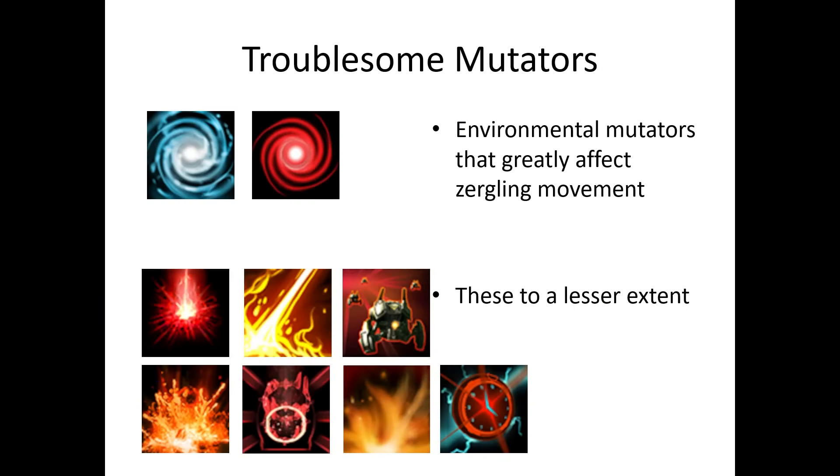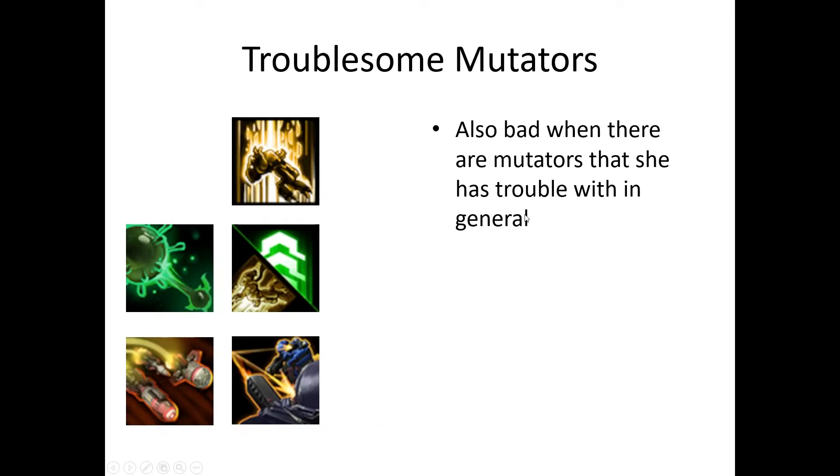Zagara has trouble against environmental mutators that greatly affect zergling movement, such as Blizzard and Twister — these are tough because you want to use lings to get rid of rifts and rally hatches to them, but they block you. Other mutators are annoying but still doable. She also has trouble against mutators she normally struggles with. These four difficult mutators aren't in any official mutations but you might see them in custom. Resilient Rifts is particularly hard.